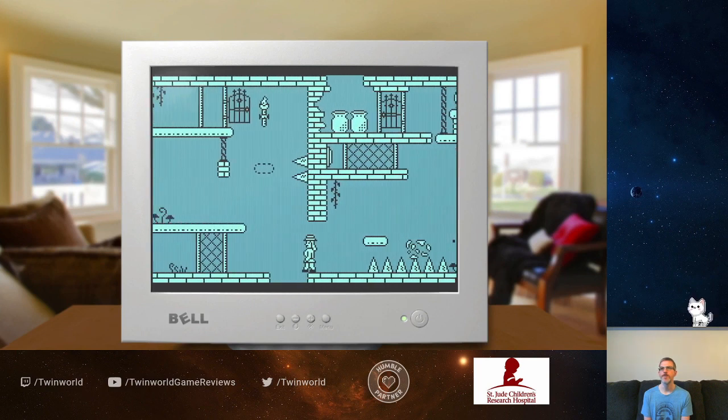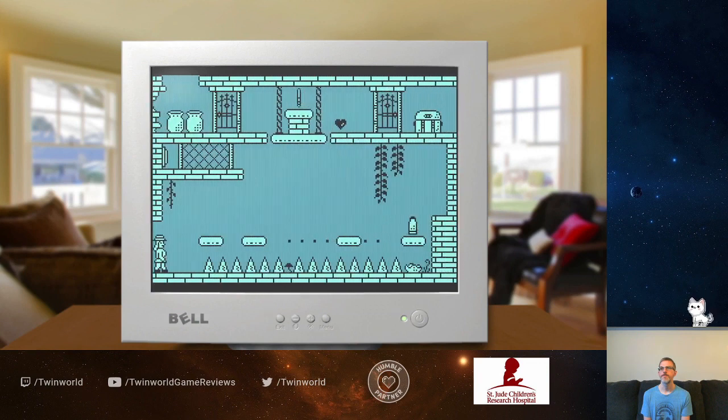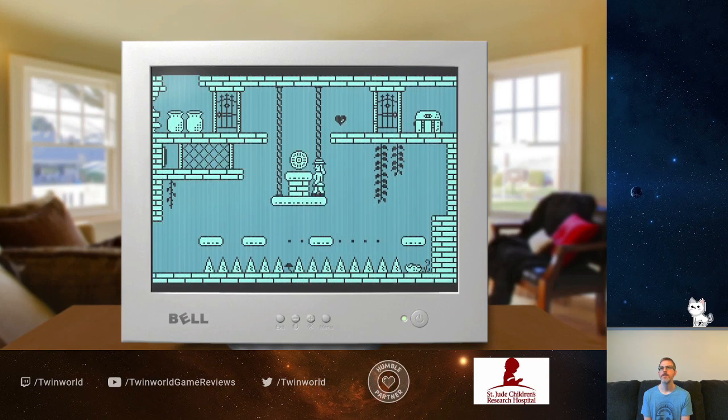We've got to get up there so we can shoot that. There we go — reload the level, get our ammo. I guess we need a key. Yeah, that's my guess. You still need a key to open those doors.